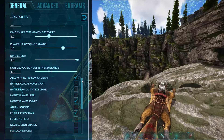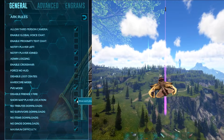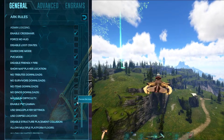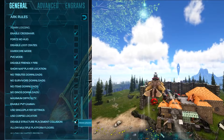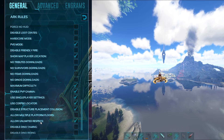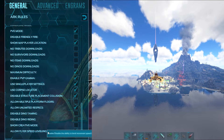Looking at the checked items, allow third-person camera is at the top. PVE mode is turned off by default, so make sure you turn that on. Show map player location is nice to see yourself on the map — I'd recommend having this checked. Maximum difficulty should also be checked. Disable structure placement collision allows you to build into structures that clip into terrain, like a foundation going into a mountainside. However, you still cannot build in caves and artifact caves. Allow unlimited respecs is recommended. Allow flyer leveling speed is up to you.